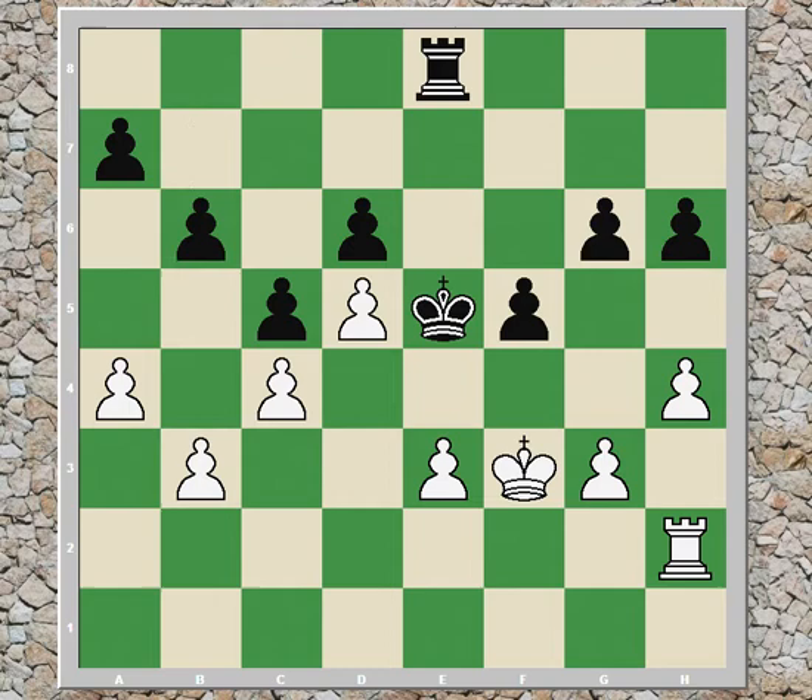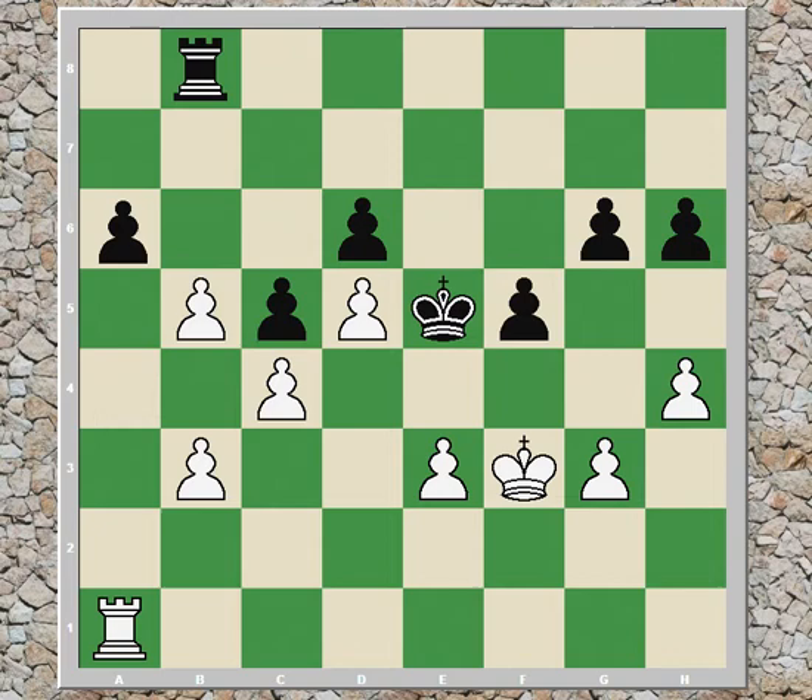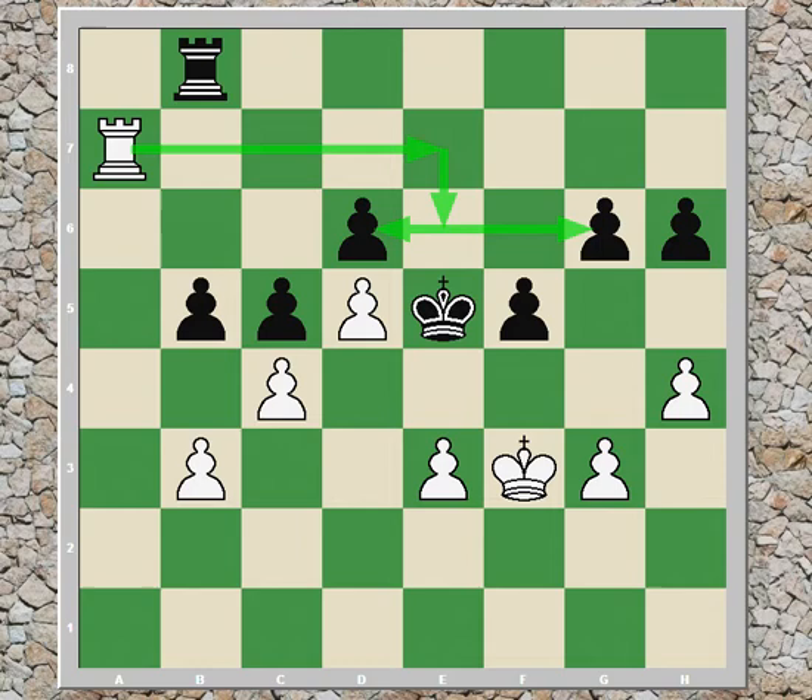Black nudges forward his b-pawn in preparation for an advance — a6, b5 — on the queen side. Then rook g2, just waiting again. The rook doesn't have to stay on the h-file to be effective. If g5, then just takes, takes, and the rook can come to the open h-file. So rook f8, rook h2, and a6. Now white swings his rook over to a2, anticipating this file becoming open. Black brings the rook behind the b-pawn, and white just waits. Now if black plays the breakthrough b5, then after a takes b, a takes b, rook a7, with the possibility of coming into the e6 square to attack these pawns — quite dangerous counterplay.